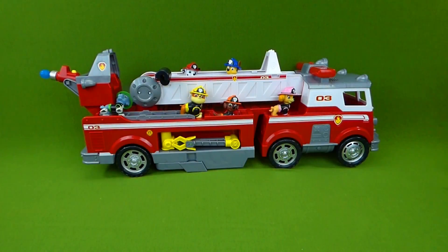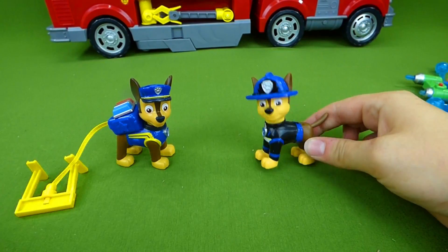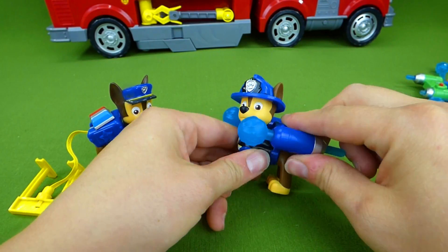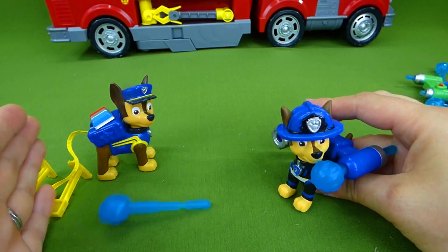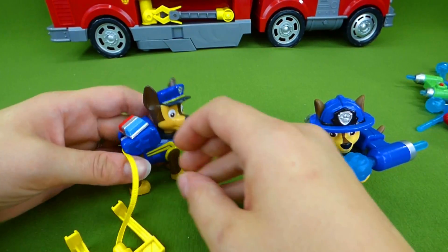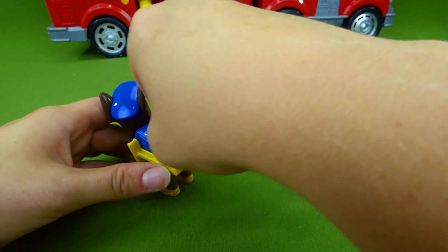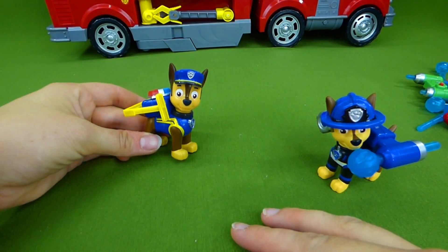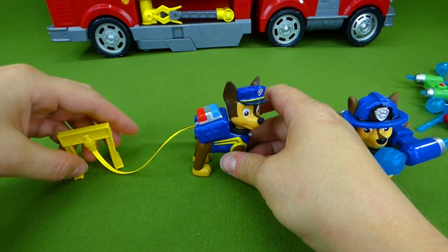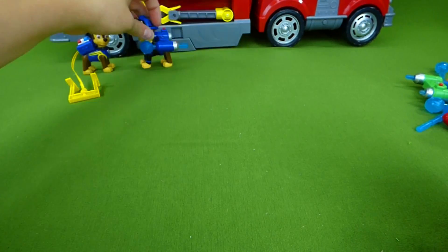Now let's look at them with their fire pups and see how they're different. First up we have our Chase Police Pup and our Chase Ultimate Rescue Fire Pup. Our Fire Pup has water cannons to help put out fires, and it snaps on like this — then you push this button. And he helps Marshall put out fires. Then we have our Police Pup — he has his barricade here, and it snaps in like this. He's ready to go on an ultimate rescue mission! Chase, you are awesome!